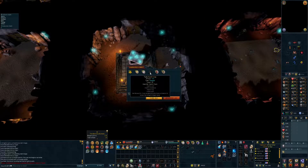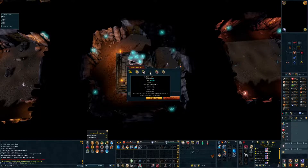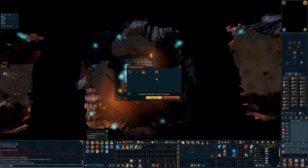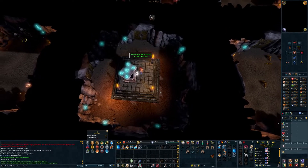We finally get a decent piece of ranged gear - a Karil's Top, which is so good. We are still like 350 chests dry on the crossbows, but that's how it works sometimes. But then we get whammied with a double Torag's chest, getting the helmet and the platebody. The only thing we're missing from that set now is the hammers. I'm missing one piece from four different sets.